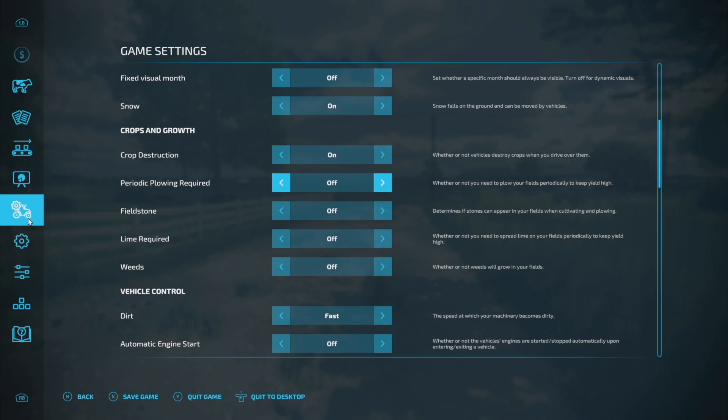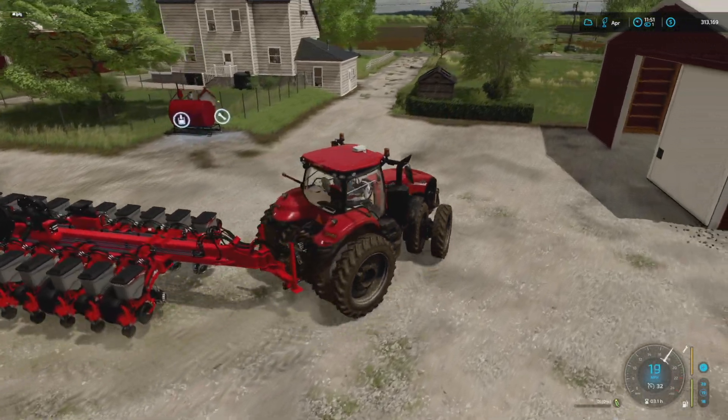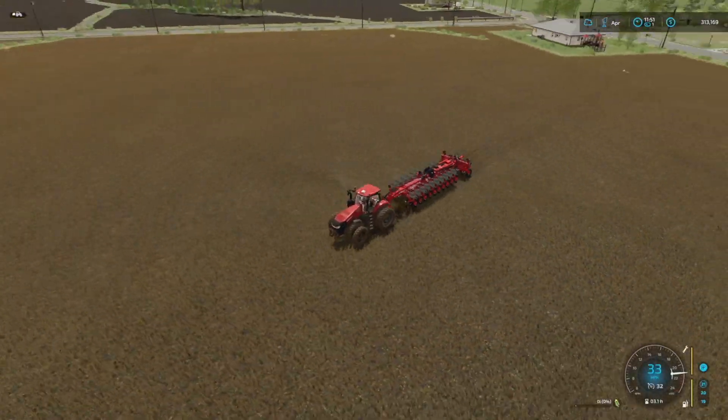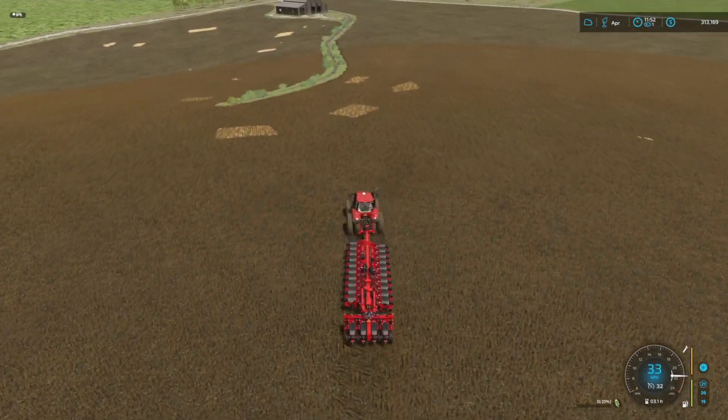I'm still considering turning periodic plowing back on but for right now we may leave it. Lime required — I think maybe we need to turn that on. Weeds are going to stay off and field stones stay off at least for the moment. I've decided to leave lime turned on, so I'll need to use lime any time I work the fields.